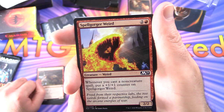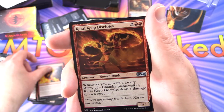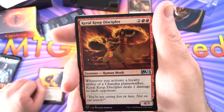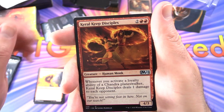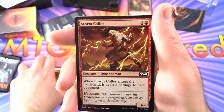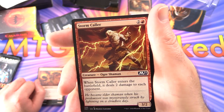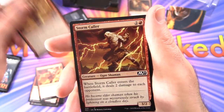Spellgorger Weird - creature weird, 2/2 for three. Whenever you cast a non-creature spell, put a plus one plus one counter on Spellgorger Weird. Two of those. Keral Keep Disciples - creature human monk, 4/3 for four. Whenever you activate a loyalty ability of a Chandra Planeswalker, Keral Keep Disciples deals one damage to each opponent - that is a good deal. Cranking up the Chandra gets you some extra damage. Three of those. Stormcaller - creature ogre shaman, I think exclusive to this deck as well, 3/2 for three. When Stormcaller enters the battlefield, it deals two damage to each opponent. Four of those - a complete playset.